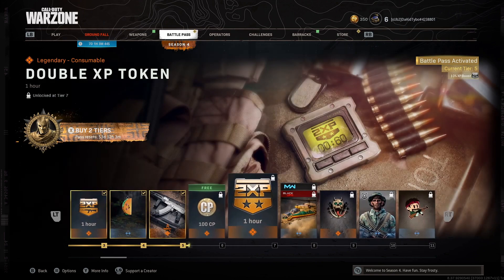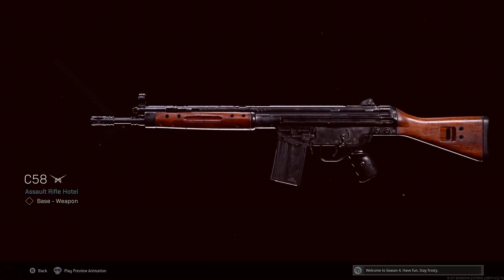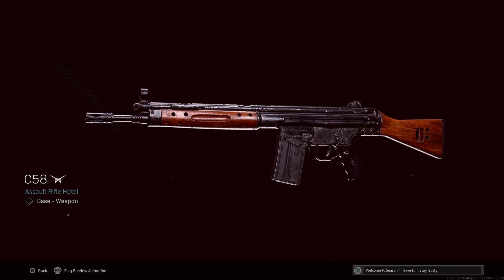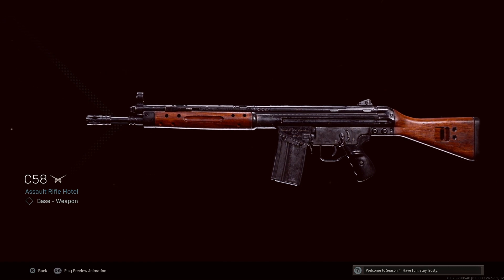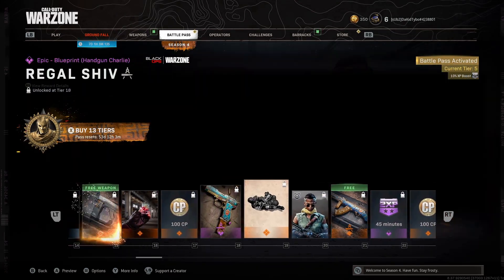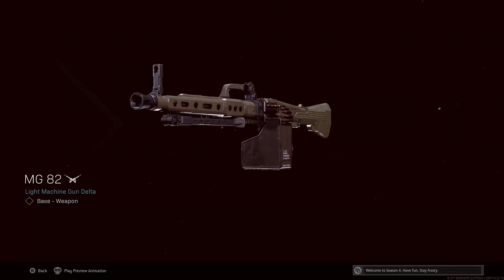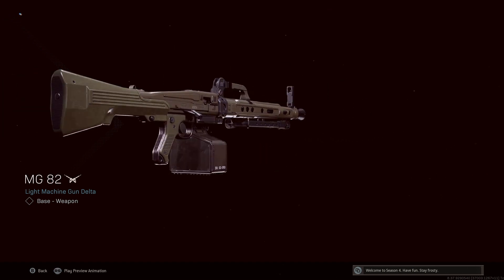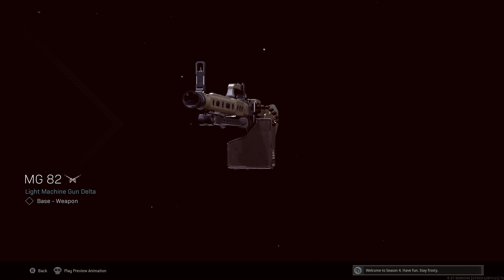You unlock two ARs off the rip. I'm not that far, but once I get gameplay we're gonna talk about that one later. But this one right here — I love it, it reminds me of a low recoil AMAX with a little less damage, but it's fun. As ground loot this gun is fun. If you're really trying to drop your PR, this is the best long range option right now — the MG82. This thing has so little recoil it's insane, because of the 100-round mag off rip and its recoil is actually super easy to control.